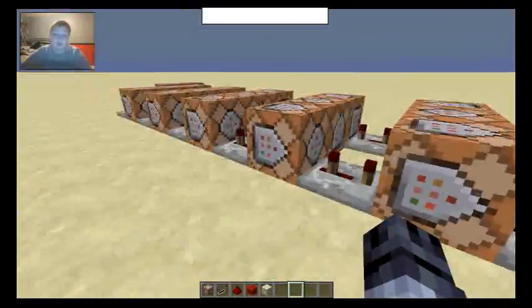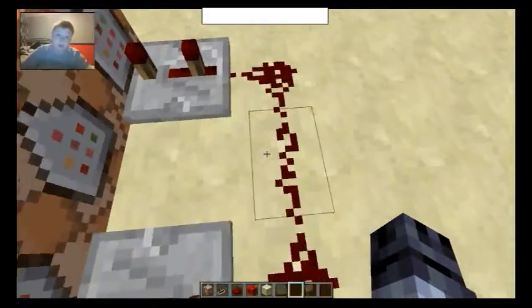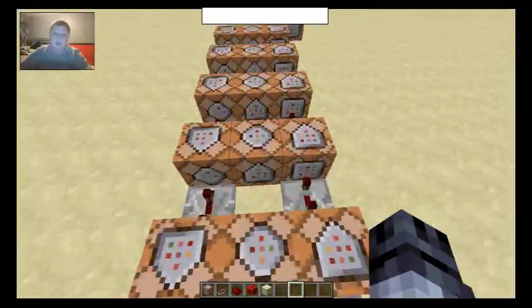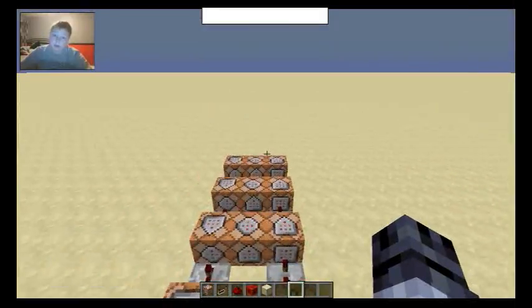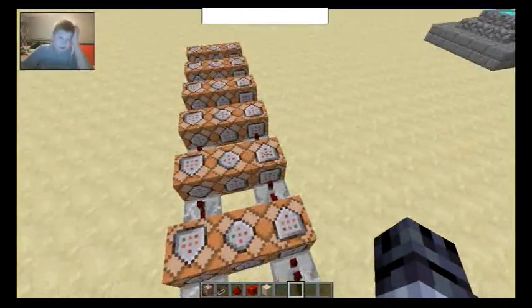And you'll see why in just a second — you have to have it go down this row, because otherwise if they're on this row it would activate all at once. So pretty much going down the chain in order — these command blocks in the middle are being activated as these ones are. Not as these ones are — they don't reactivate, but these ones do.